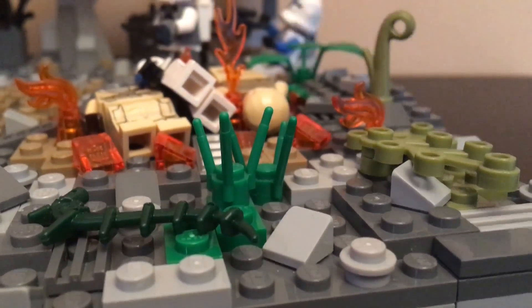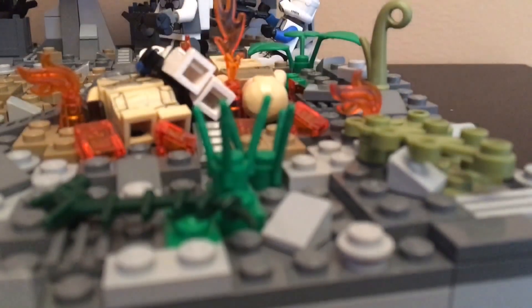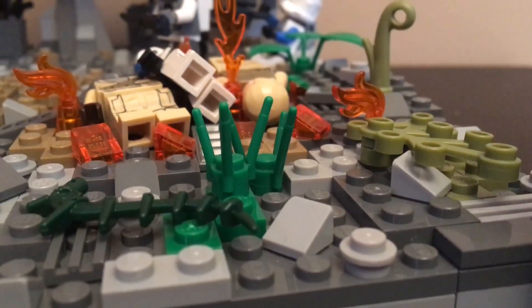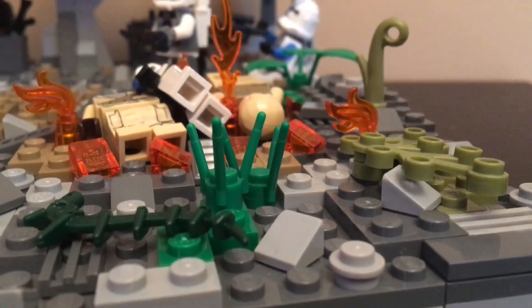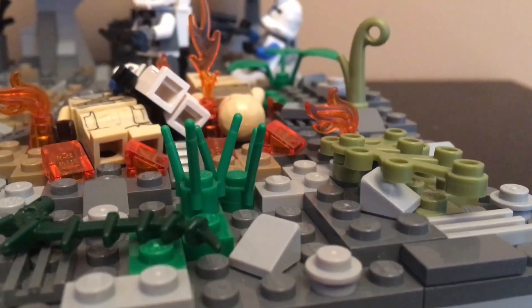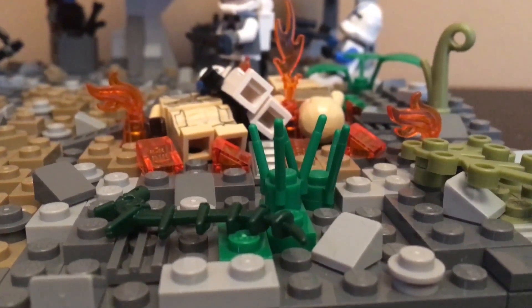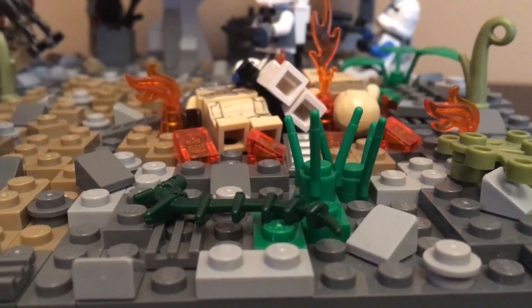Back here you can also see what I call the weed pieces, and I'm using a lot of those in the overgrowth. I also use cheese slopes, studs, tiles, grill pieces — all sorts of different pieces to add detail. This was also the terrain from the last episode as they were getting close to the abandoned city where the headquarters is located.